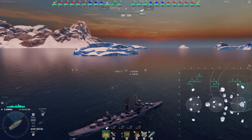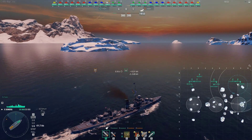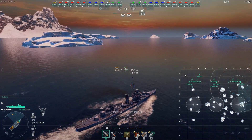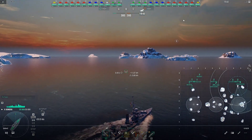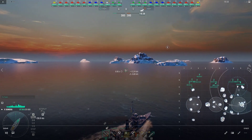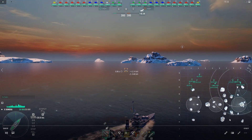The map is Islands of Ice. I spawn north of Sea Cap and my opening position is basically going to come out and mainly try to get spots for my team. There is a tier 10 CV in the match so I do want to be cognizant of that. I do only have three smoke screens with this build.